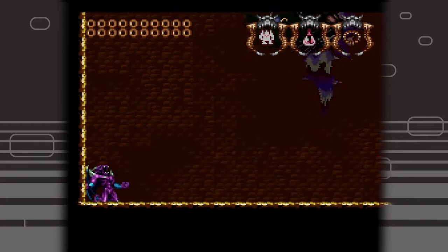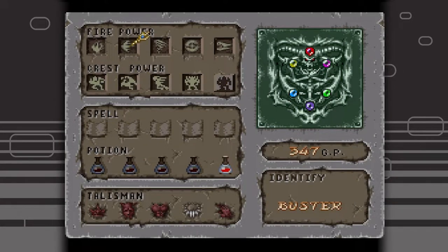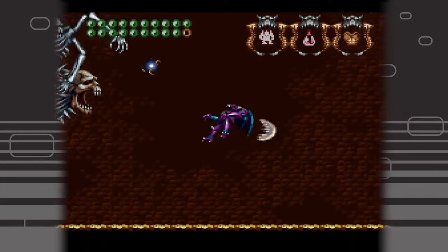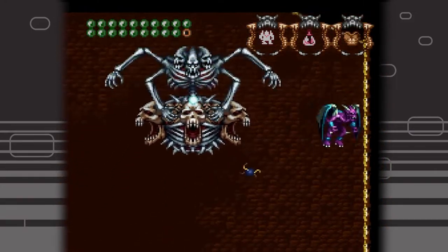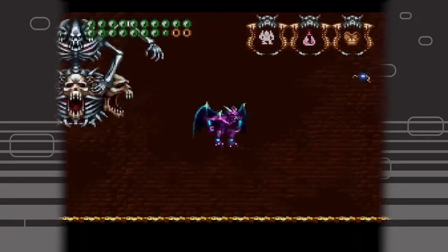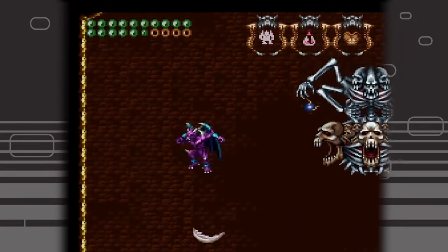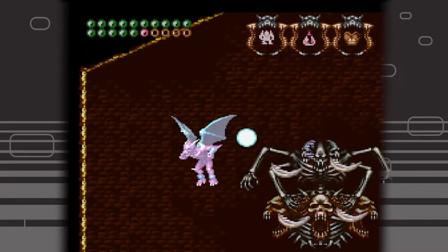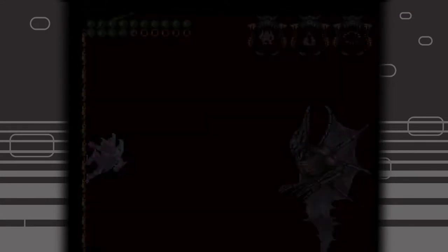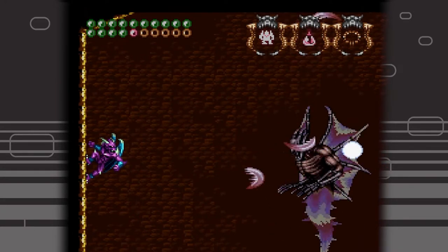I believe with regular Firebrand you can't even do this fight. His base damage level takes 100 hits to kill the boss. If you use the fang talisman it's 50 hits. So this guy is no joke. Is this optional or is this the ultimate ending? In Super Nintendo standards I think you get a different ending graphic for beating him.